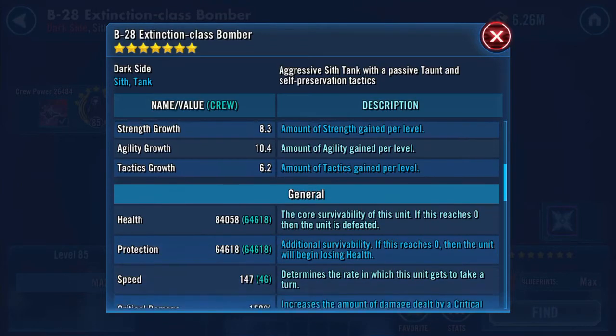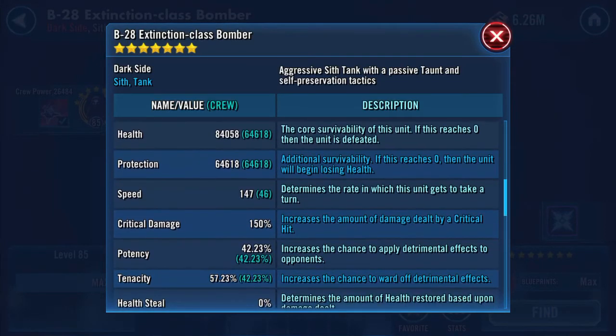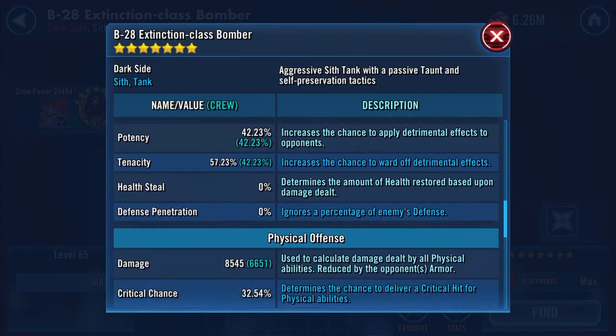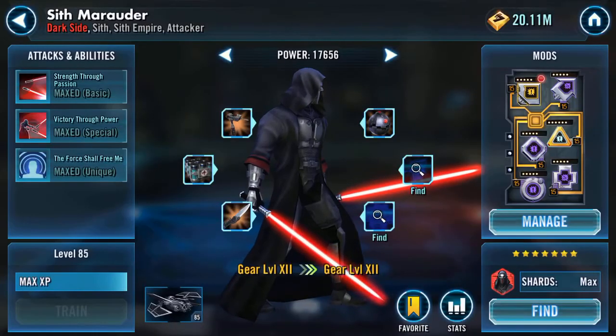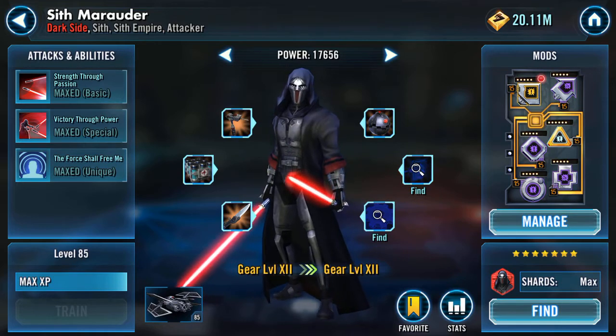Speed is now 147 — this is about three quicker than a maxed-out Houndstooth. So that is my Sith Marauder taken up to gear 12 and two-thirds — though you could argue it's not quite two-thirds since there aren't six pieces.